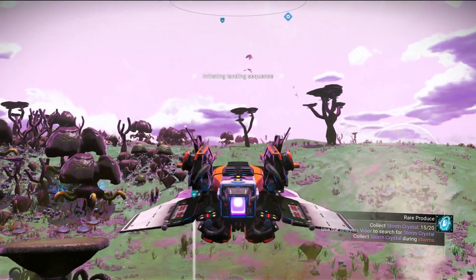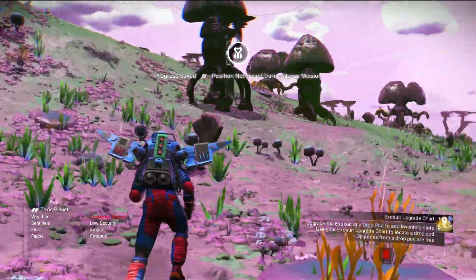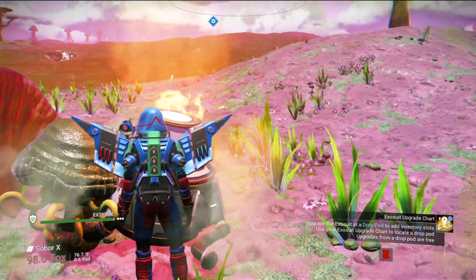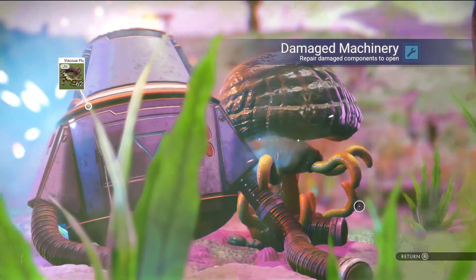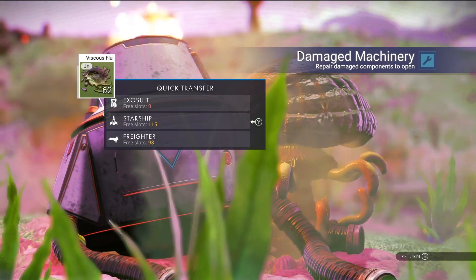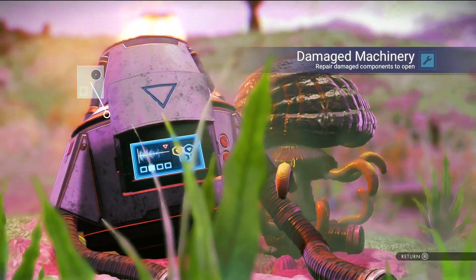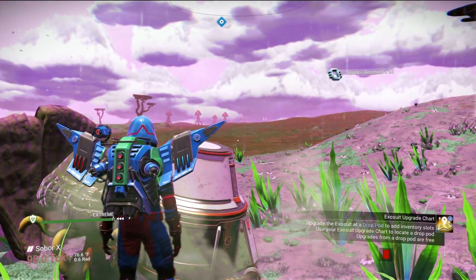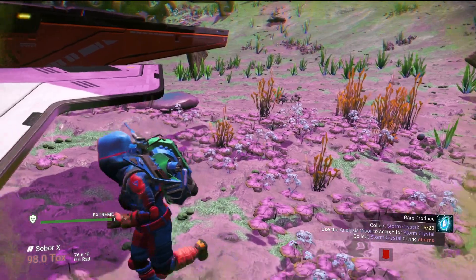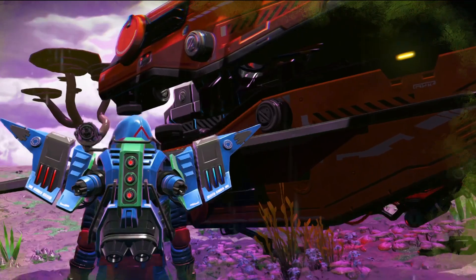There's a damage machine, so let's check that out. We'll get some parts — go ahead and throw it on the freighter and see what it gives us. Got some nanites, alright. And it's going to let us get back in the ship.